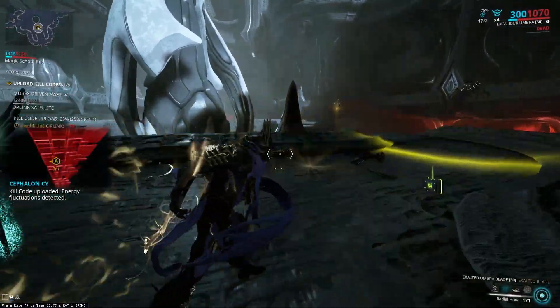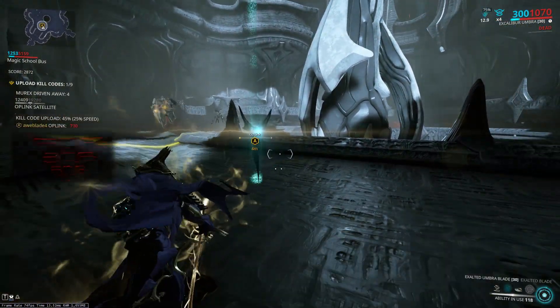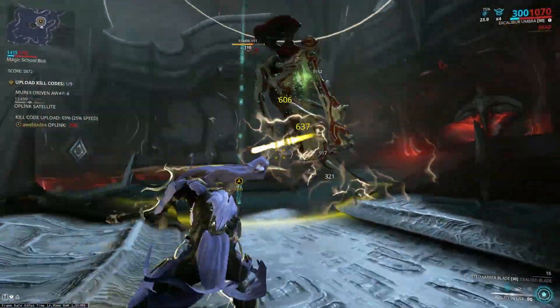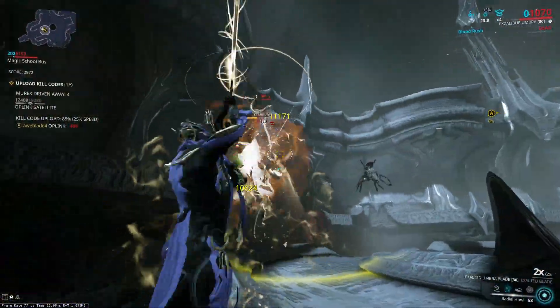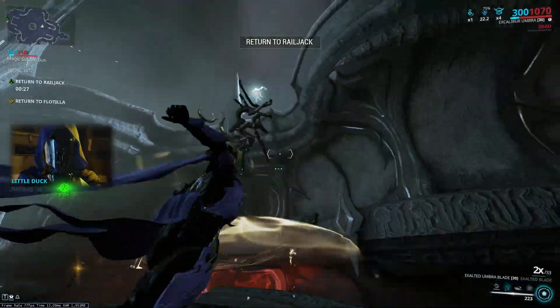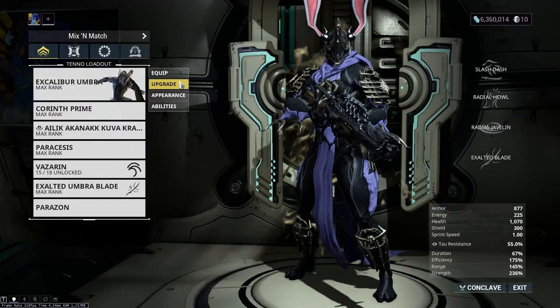I did attempt to use this build solo, and if I had used my Radial Howl more I probably would have gotten all five Murexes. Instead I got four Murexes to back away and died at the very last one. So it is possible to use this solo — it's just a bit more stressful compared to, say, Limbo who just sits in his rift. But that's not what this build is for.